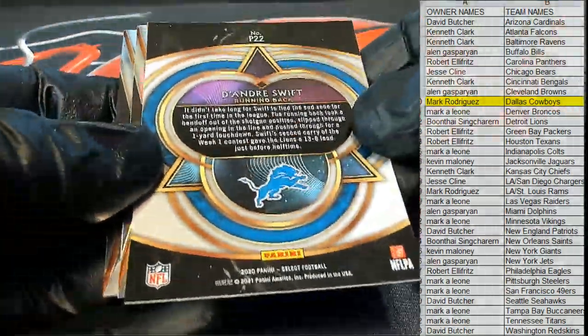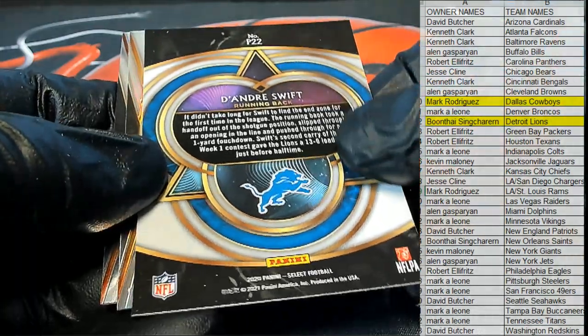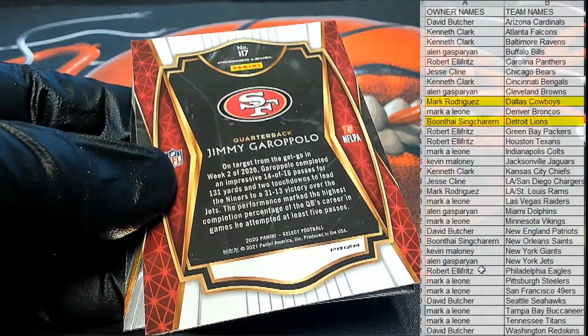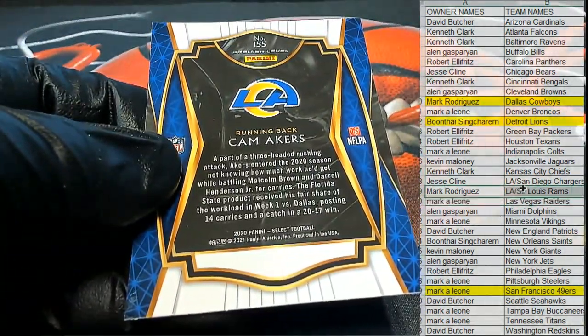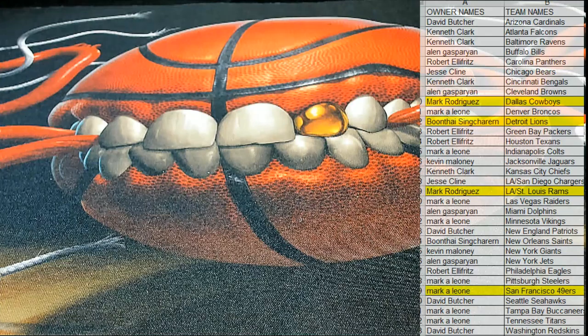Let's see — Boontai right man, Boontai S that is you, nice DeAndre Swift. Oh nice, Garoppolo silver — how long is he gonna be a 49er though? Mark L, that's a premiere level Jimmy G silver right there for the 49ers prism. Then there's a Cam Akers premiere, nice one there for the Rams — premiere, and this is Mark R. All right, very good. Let's do some more guys. That is it — Select Football 175, thanks guys, that's our third pack in that box.